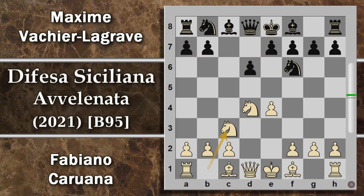Dopodiché la mossa caratteristica della Najdorf, la spinta a6, che preclude al bianco l'utilizzo di questa casa, piuttosto fastidiosa anche perché dà direttamente sulla diagonale che va al re nero. Ora tipicamente la variante più giocata, che sia l'attacco inglese o qualcosa del genere, è quella con alfiere e3, che più conservativamente mantiene l'alfiere nelle retrovie apprestandosi a sfruttarlo successivamente nella partita.